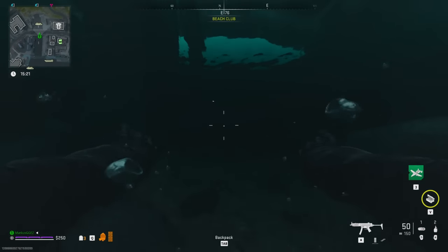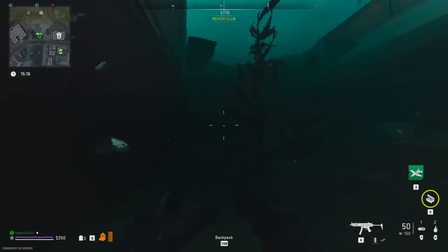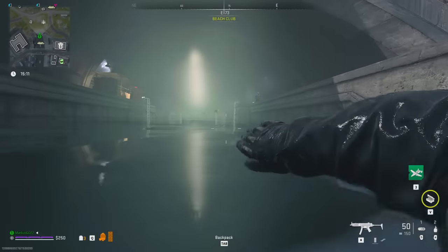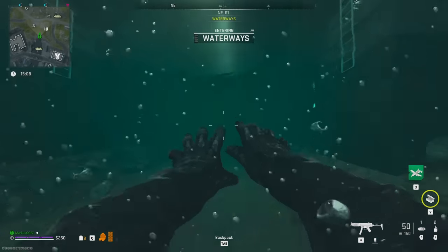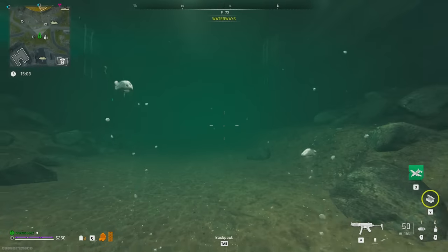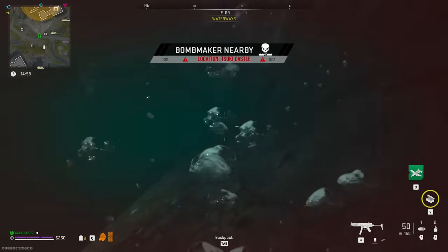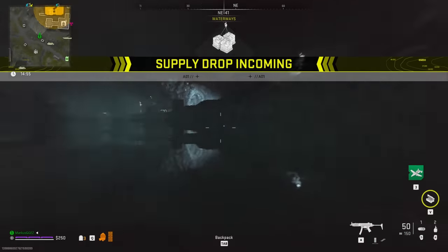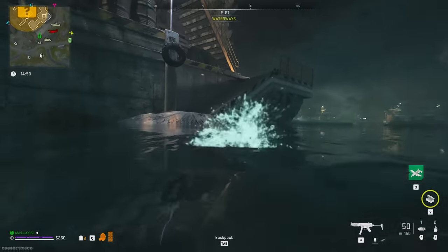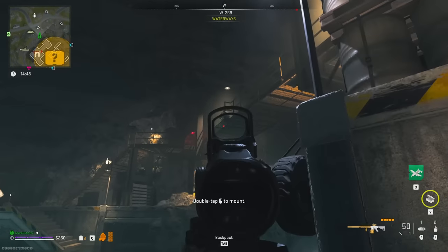What we gotta do next is swim into the Underway. We brought in the Suki Castle key so that we can come into Suki Castle from the safest place. We want to be quiet while entering in here — not to attract players. That's why I'm swimming down here and trying to hide from the AI as best as possible. We want to be quick about this. Okay, now let's kill what AI we need to.